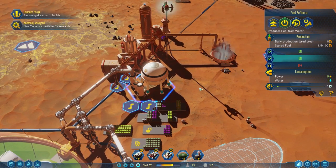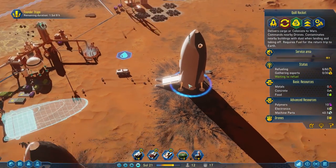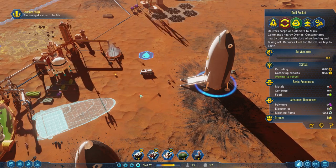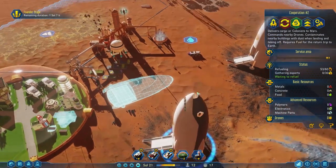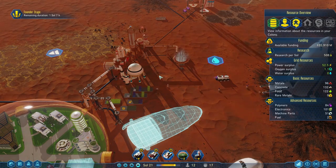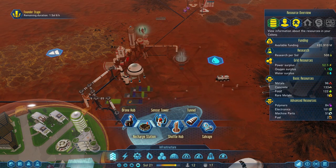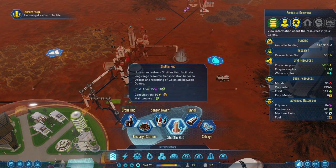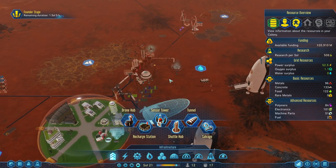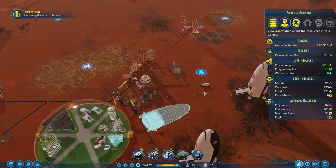So we've got this fuel refinery — it's going to make more fuel for us. This fuel will automatically be loaded into our rockets by our drones. So these rockets will now refuel themselves a lot faster. The other thing you can do with fuel that is really, really powerful is build the shuttle hub under infrastructure. The shuttle hub is the reason the rocket scientist makes your start so much easier in Surviving Mars — we're going to see what that's used for in a little bit.